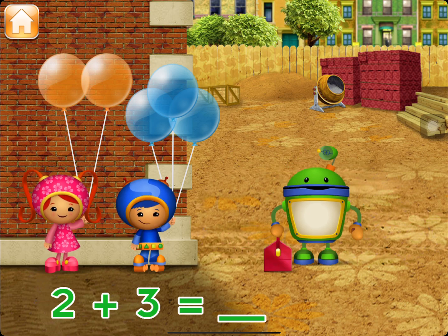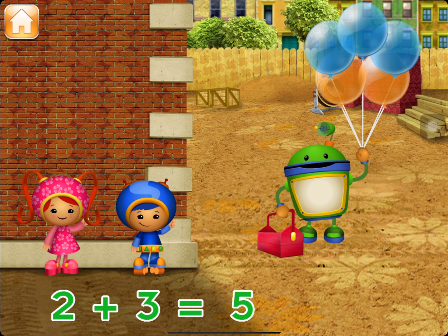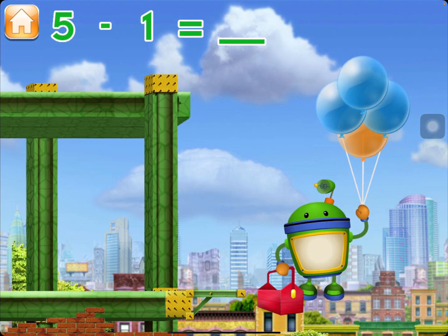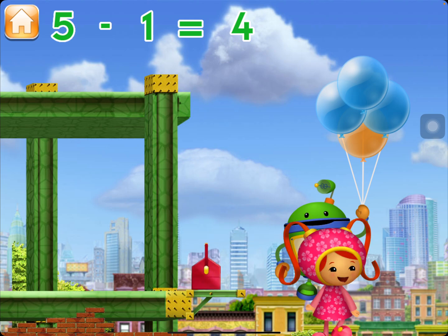Millie has two balloons and Geo has three balloons. If Millie and Geo give me all of the balloons, how many will I have? Tap the total number of balloons. Great, I have five balloons. I have five balloons — how many will I have left if I pop one balloon? Tap the balloon. Great, I have four balloons. Terrific!